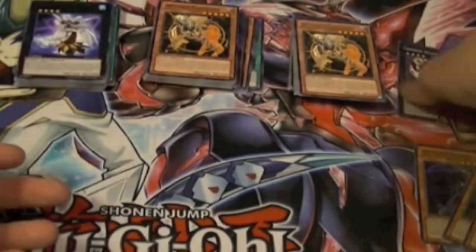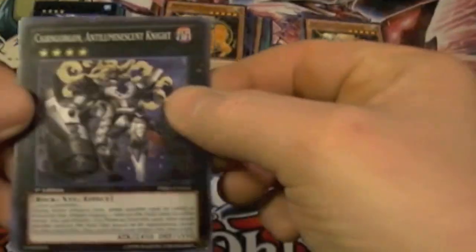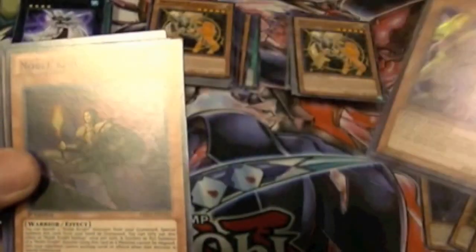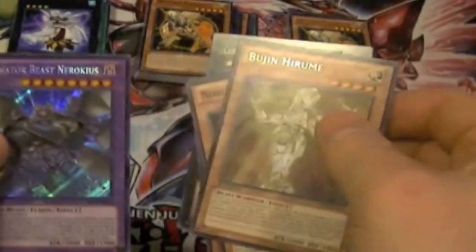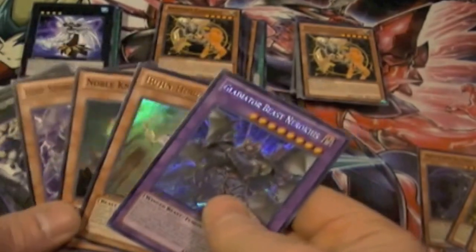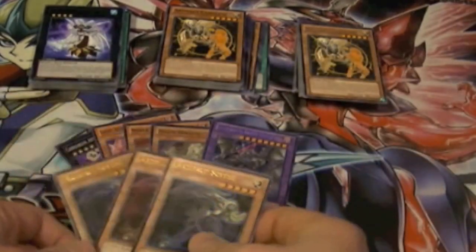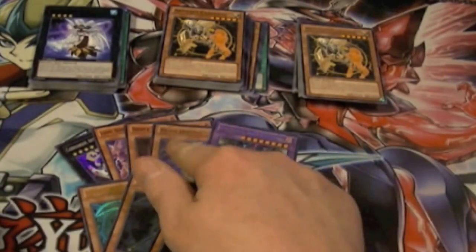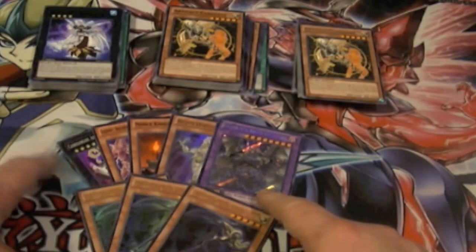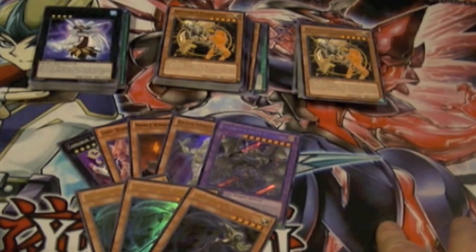Alright, so not bad — five holos out of 15 packs, one every three packs, which is the actual ratio. Here's a recap: we got Carnagorn Anti-Luminescent Knight, Lucian Netherlord of Dark World, Noble Knight Hector, Bujin Hirume as the ultra rare, and secret rare Gladiator Beast Neurochius. That's it for our 15 packs from Sneak Peek. Don't forget to like and subscribe. Check out the eBay page later on tonight — should have some of that stuff on there, except for Bujin Hirume and Lucian Netherlord of Dark World, I'm keeping both of those. Leave a comment on what you think of the Sneak Peek. This is Supreme Dragon, signing out.